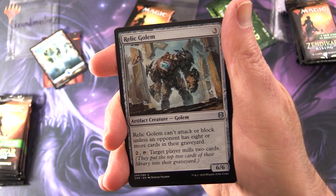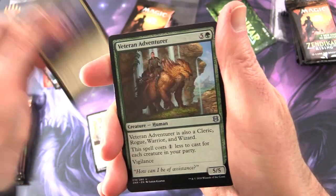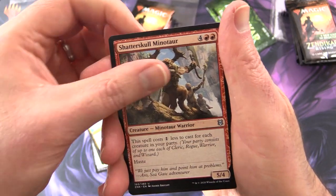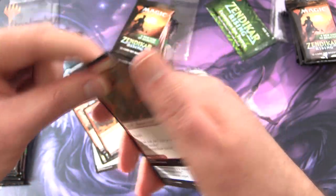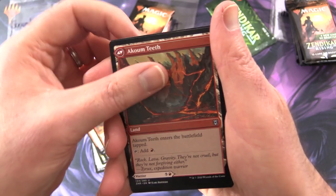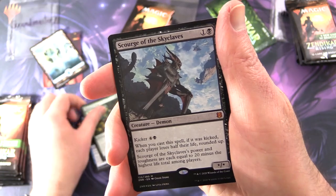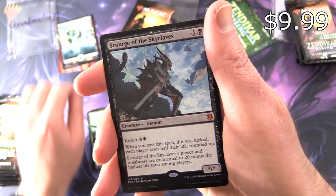Next up we have Relic Golem, Base Camp, Veteran Adventurer, Amara Mystic, Shatterskull Minotaur, Rockslide Sorcerer, Akum Warrior. On the other side we've got the Akum Teeth. Living Tempest, Vastwood Surge, and a Mythic: Scourge of the Skyclaves.